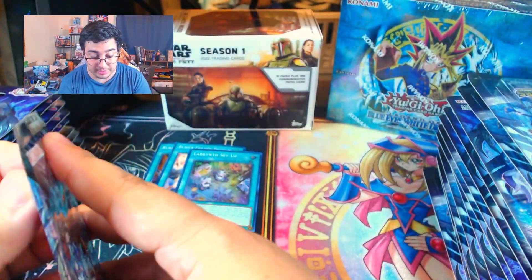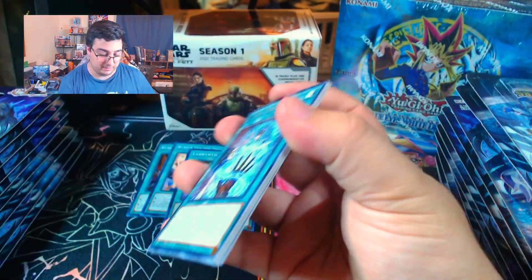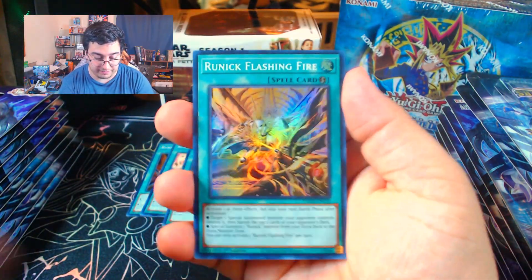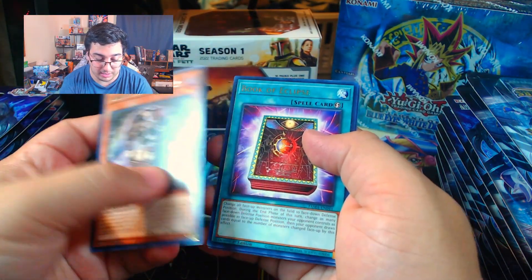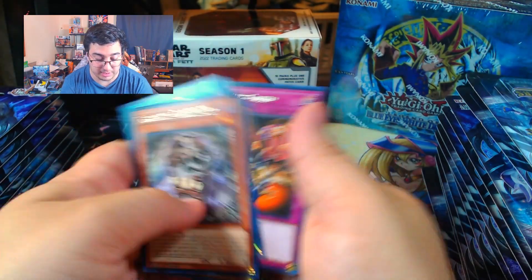So far it's to be expected. We've gotten three secrets, three supers — tongue-tied today. We got a Runic Dispelling, Quick Booster, Runic Flashing Fire — so that's two Runic cards — Labyrinth, Book of Eclipse, Invader of Darkness, and Reckless Greed.